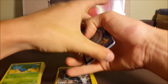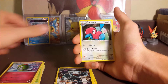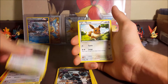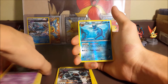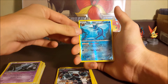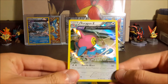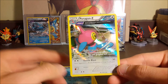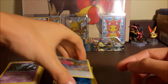Our last pack for this part — we got a Sceptile Spirit Link, Kirlia, Porygon 2, Larvesta, Porygon, Persian, Eevee, Unown. Our reverse is a Vaporeon reverse — I don't think I have that one yet, looks pretty cool. And our last rare for this part is a Porygon-Z hollow! So at least we pulled two hollows — the Jolteon and now the Porygon-Z. Pretty neat.